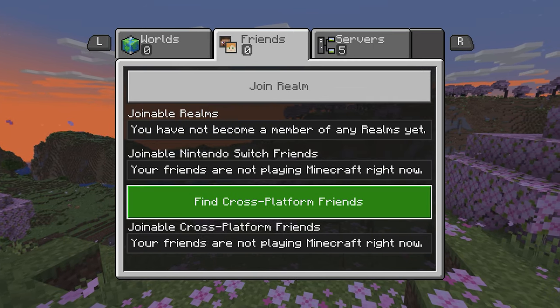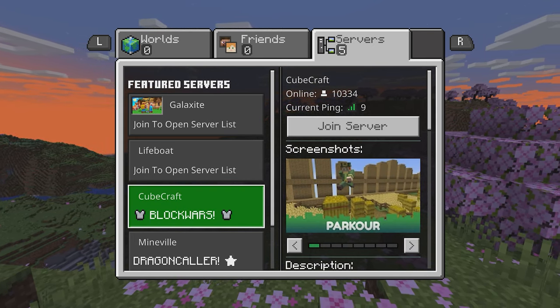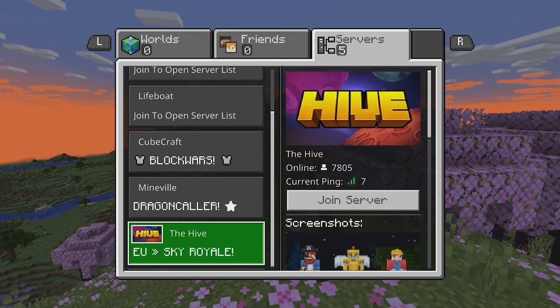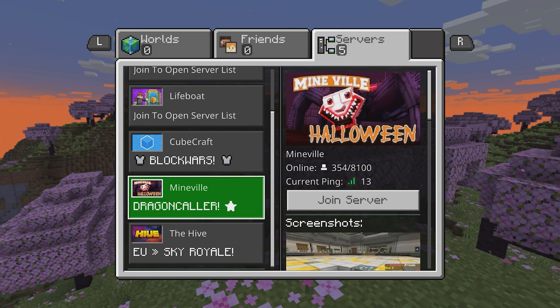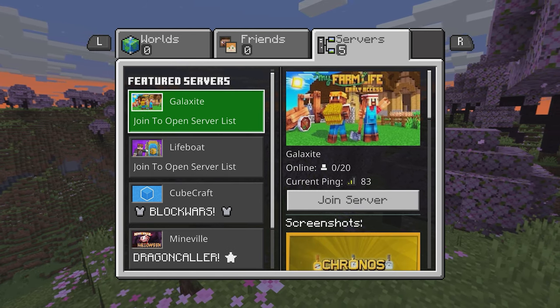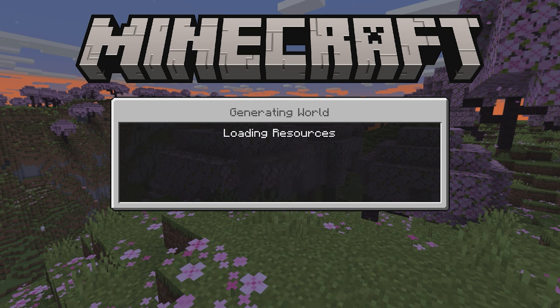Click Play and come across to the Featured Servers, which are already going to be on your device. You will see that the message under the server list now says 'Join to open server list' - that's exactly what we're looking for. If you don't see it, I'd recommend trying to connect to The Hive, as that's the one I've had the best luck with. If you can't see where it says 'Join to open server list', just try it on The Hive, and if that doesn't work, try it on another. This works across all devices - just try a different server if needed.